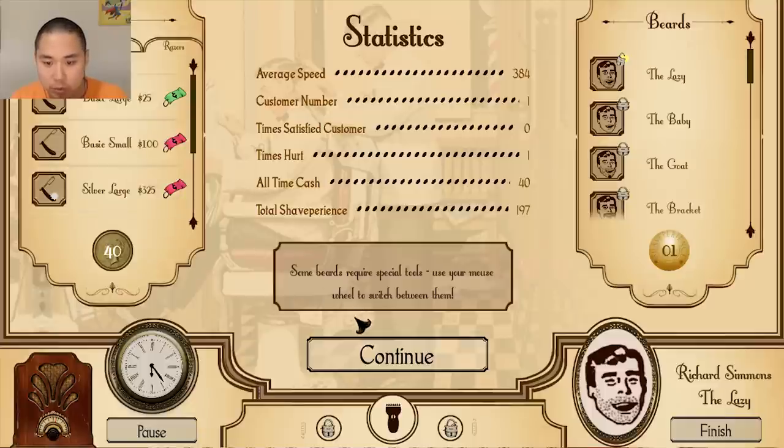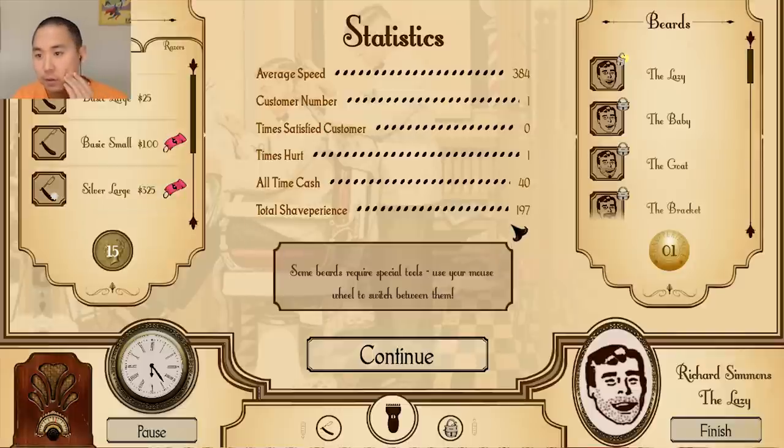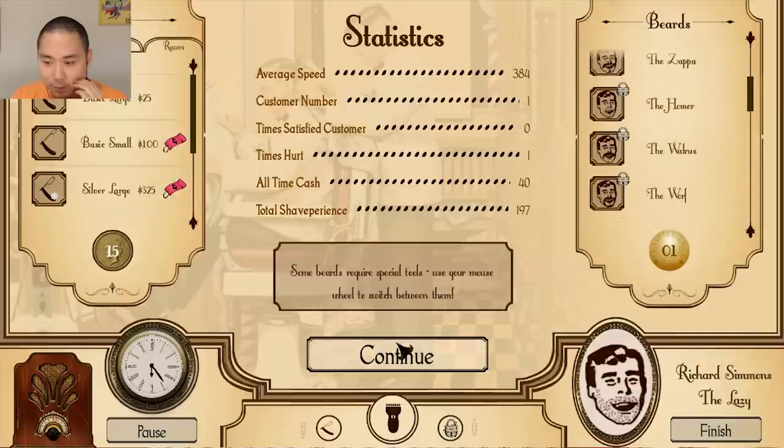Some beards require special tools — use your mouse wheel to switch between them. Awesome, I did not know that. Can we buy stuff? We have 40 bucks. I don't even know what we're trying to unlock, but let's just go with the basic large — let's just buy it. Alright, so we can unlock different beards. That's pretty cool.